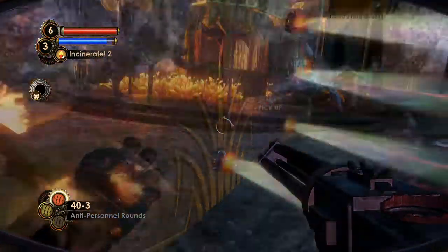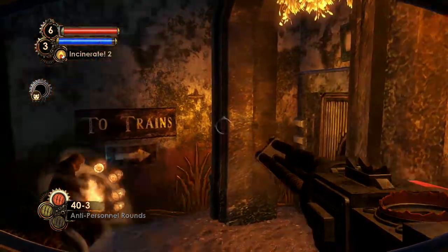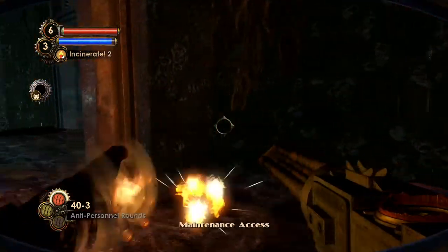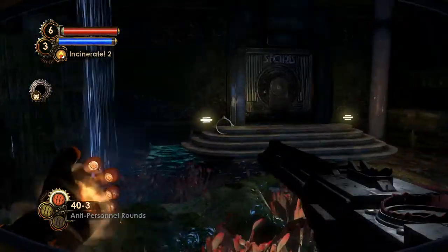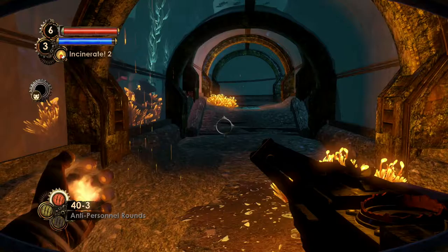Gathered everything back up, and that should be all. I'm wondering if there is actually a little sister vent near the terrain tracks, because if there is, I want to drop her off right there — we're pretty much done with Dionysus Park right now.